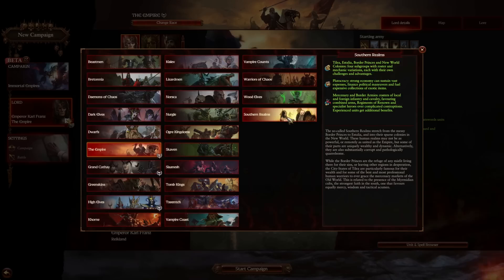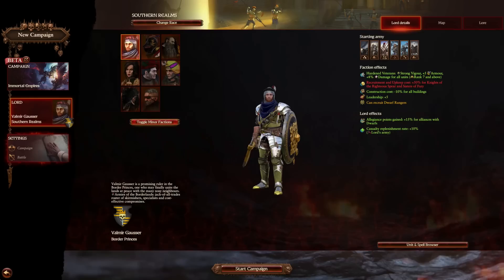This kind of follows the Champions of Chaos format in a sense — you have four different types of factions all under the same Southern Realms roster but with separate units. Think about it this way: Tilia, Estalia, the Border Princes, and the New World Colonies are their own kind of thing. We're going to jump right into it now, so prepare yourself because I'm going to try and cover as much as humanly possible about this mod.